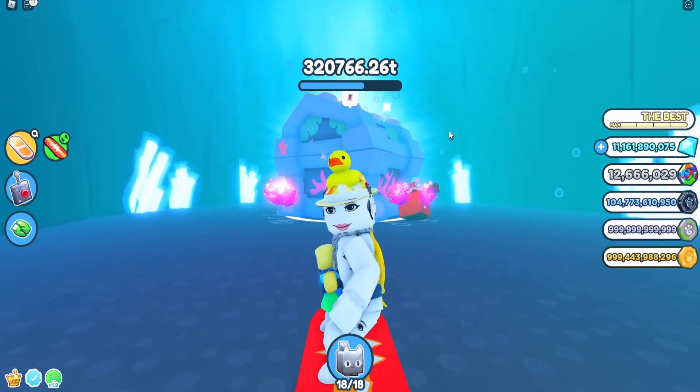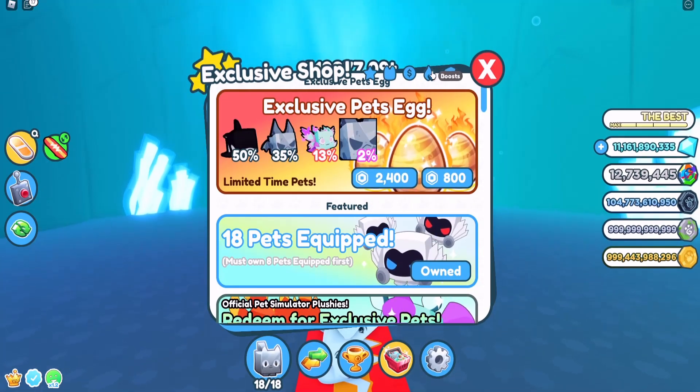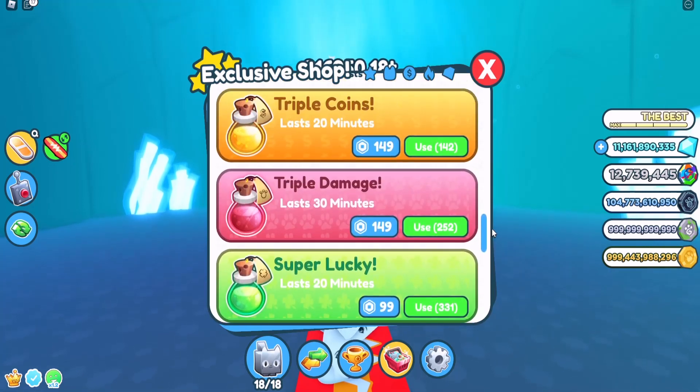One of the most important tips in this video is to use your boosts. Click on pets, click on exclusive shop, then click on boosts. Ignore the other boosts — you'll need to click on triple damage. I have 251 of them, and make sure to use your daily rewards to collect them.